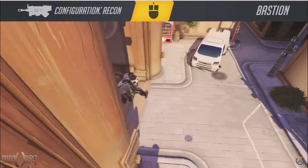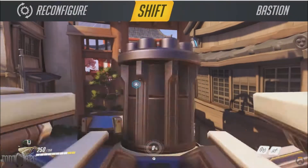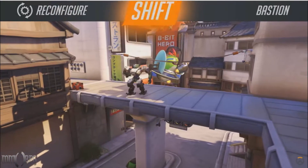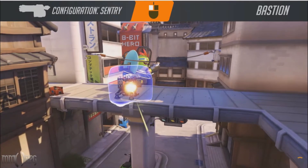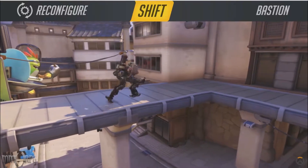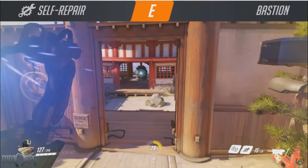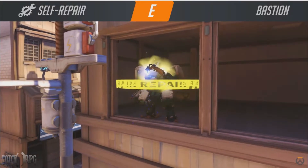Get a Mercy buffing and healing him, and a Reinhardt shielding him, and you've got an extremely tough nut to crack that will murder your whole team. Granted, Bastion takes double damage from behind while in Sentry mode, and he's got an exposed core behind him that serves as his headshot location, which is a prime target for flanking characters such as Tracer or Reaper. It's best to find a location against a wall to reduce your chances of someone sneaking up behind you. If you do take a huge spike of damage, you can use Self Repair for a channeled self heal, but try to get yourself out of harm's way first.